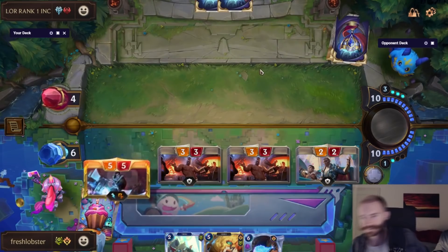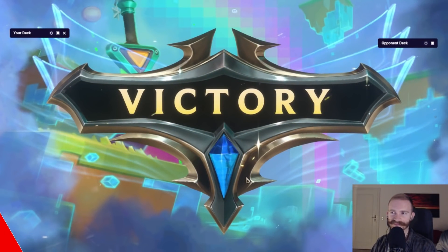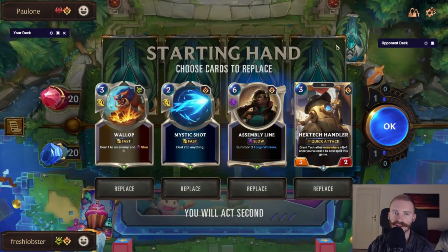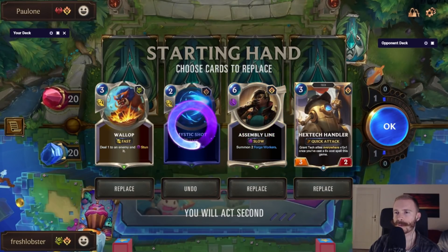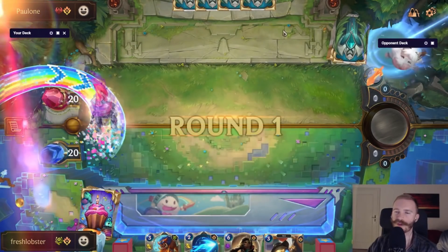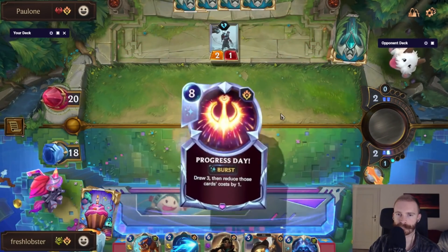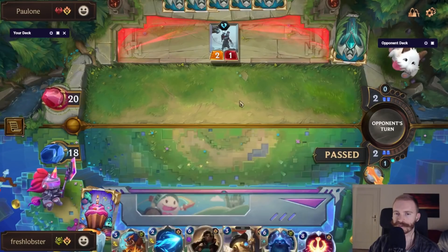GG. That's one of the matchups I wanted to see. Wallop is a keep, Mystic Shot doesn't really hit much. Could go Assembly Line into Handler - in that case I probably want to keep Mystic Shot though. Could kick it, look for Minimorph and Thermobeam. Or we could have kicked everything except Wallop, looking for one-drops and more tempo instead.